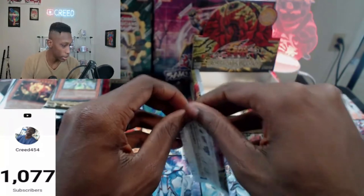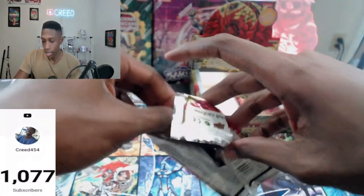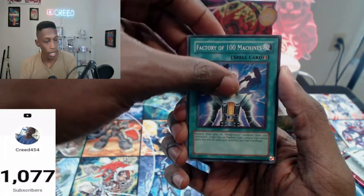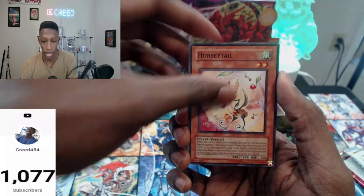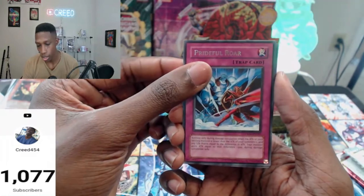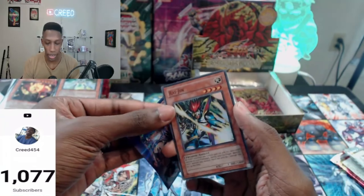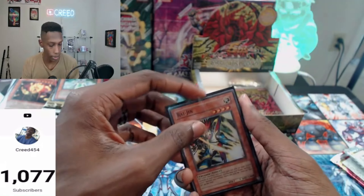That would be crazy if we got a Ghost in here still. Three packs left — can we do it? Can we get something crazy? Psychic Jumper, 100 Machines, DNA Checkup, Nettles, Seed of Deception, Horsey Tail, Gadget Hauler, Prideful Roar. We got Arising — another Super Rare, another foil. Actually a good box — it had a bunch of foils. I think it's like seven or eight foils now.